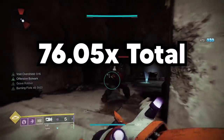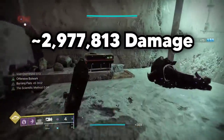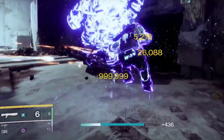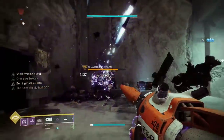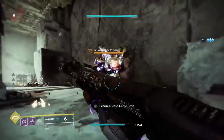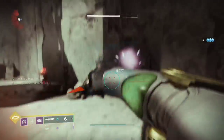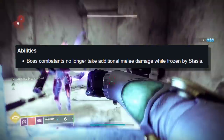All of these buffs together result in roughly a 76x multiplier, or just under 3 million damage. And that's just from one melee. The game just can't visualize anything above a million. This whole combo takes a good bit of setting up, but you'll be one-shotting basically everything in the game. Bungie removed the buff against frozen targets that previously allowed for an even higher multiplier.